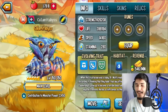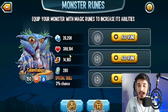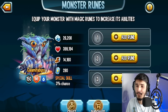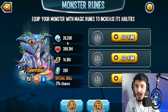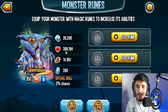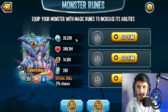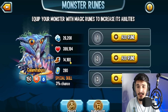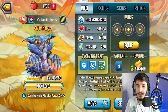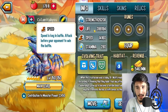Take a look at this mythic at rank 5, level 150. A huge shout out to Bunky for letting me borrow their account to review this monster. You can obtain this monster right now from the current bounty hunt for free just by participating in the event. Looking at the stats: 399,194 life, 26,208 power, and 14,160 speed. The stats aren't really that bad but not the best either — somewhat decent.